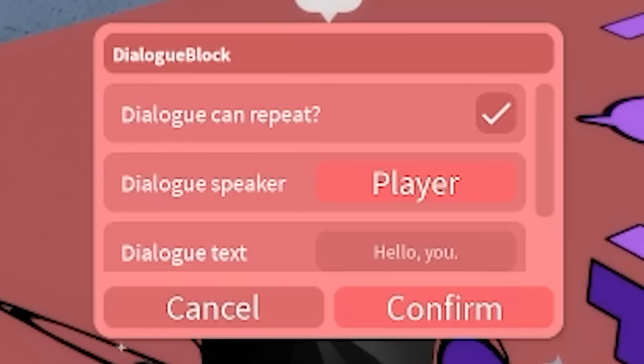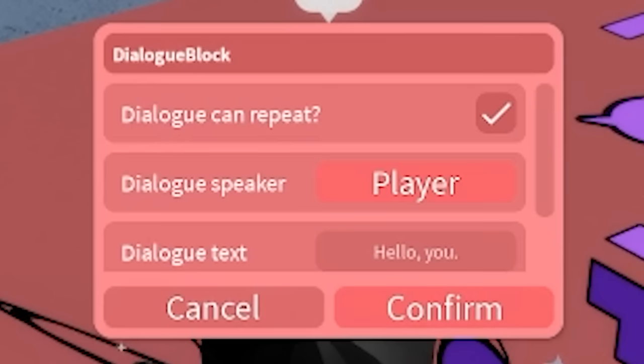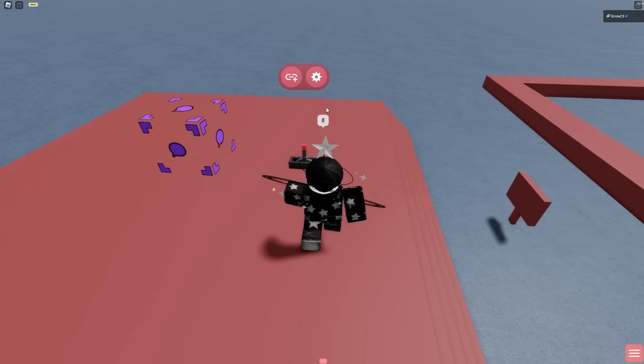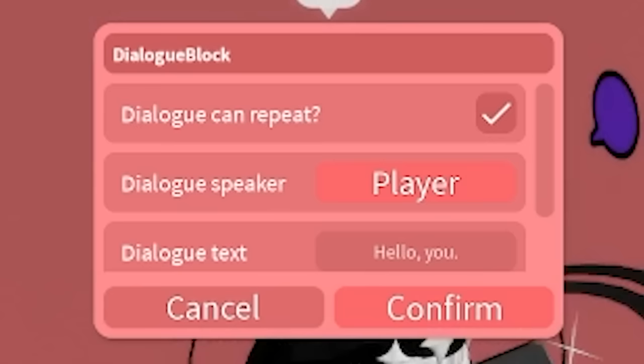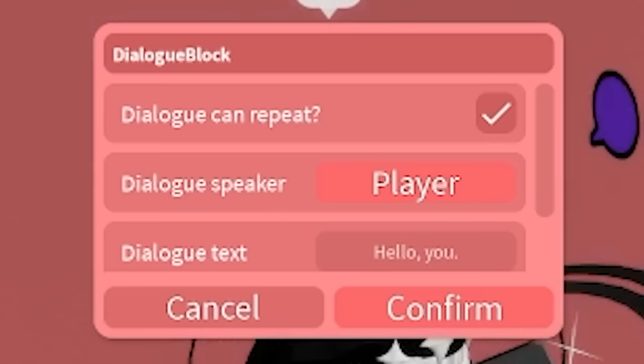This is the dialogue block. It'll play the dialogue of any character you set it to be when the player touches this invisible block. These blocks can be toggled with linked events too, so you can power them on to enable or disable them, alongside toggling the block itself to enable or disable repeating dialogue, or if this dialogue plays for everybody in the map if one player triggers it.